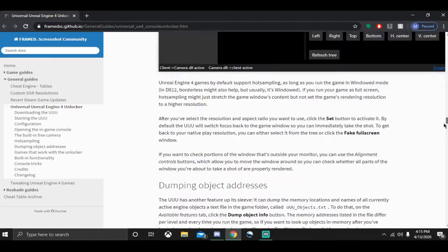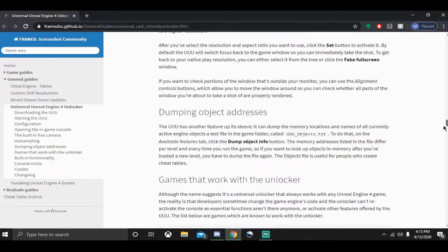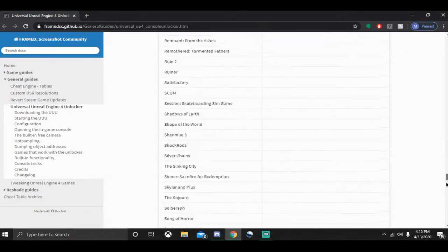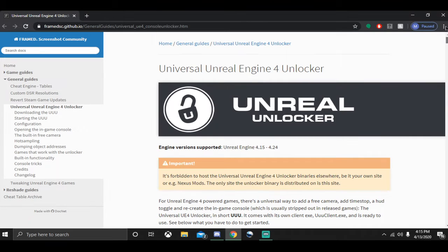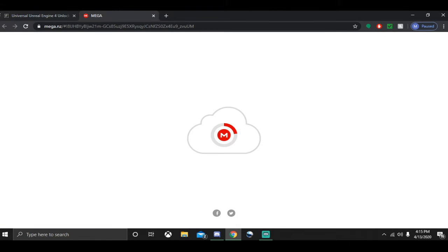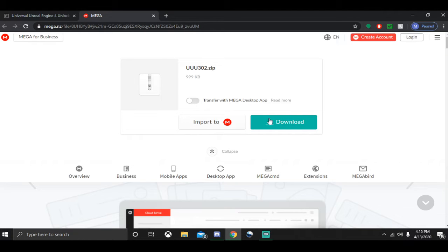First, you're going to want to go down until you see the download button. Let me find it really quick. I'm pretty sure it's actually up here somewhere. Yes, right here. Click on that. It's going to take you to the Mega file. You're going to download this.